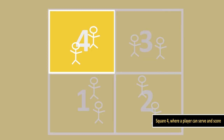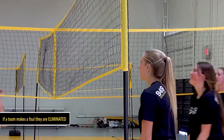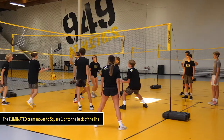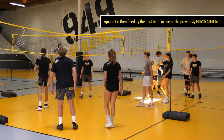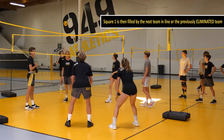Square 4 is the only square where players can serve and score. If a team makes a foul, they are eliminated. The eliminated team moves to square 1 or to the back of the line. The remaining teams rotate clockwise. Square 1 is then filled by the next team in line or the previously eliminated team.